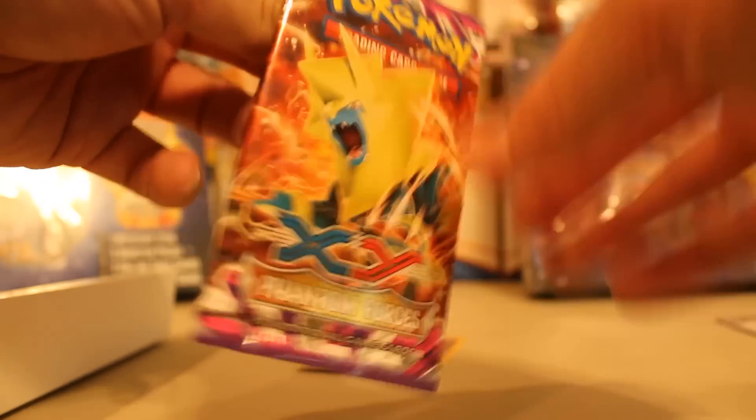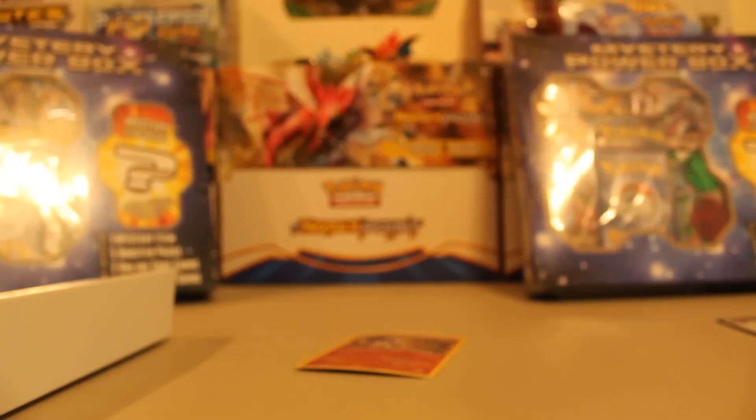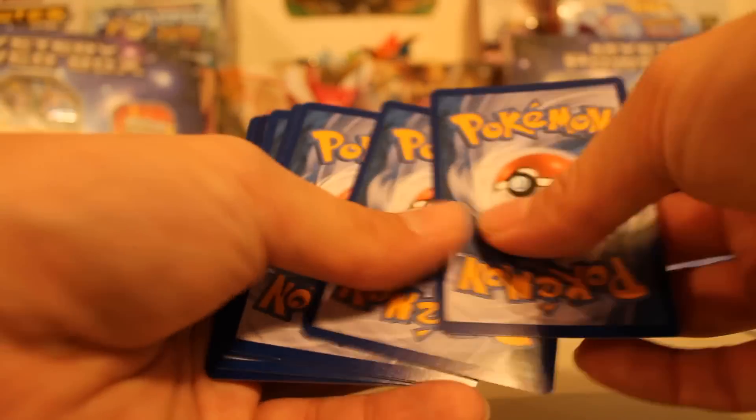Let me get this zoomed in so we can see the cards. Alright, that looks pretty good. We'll get into Phantom Forces first. I'll give you guys the code - there it goes right there, if you can see it. Put that out of the way and do the card trick.